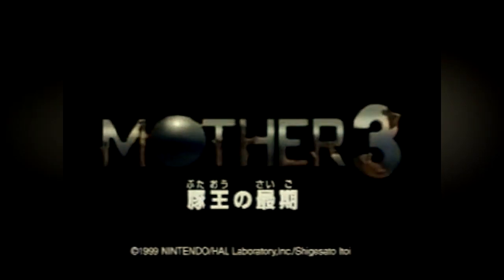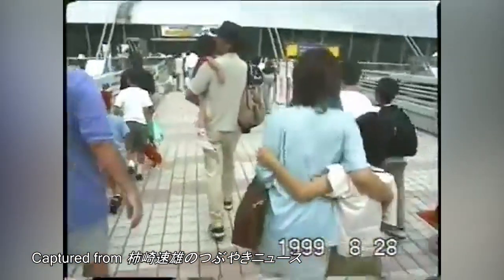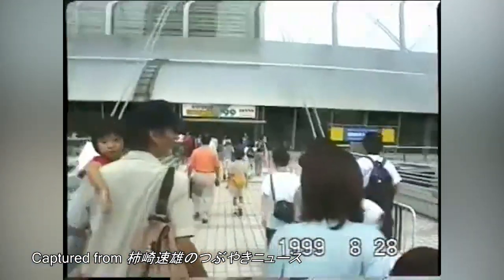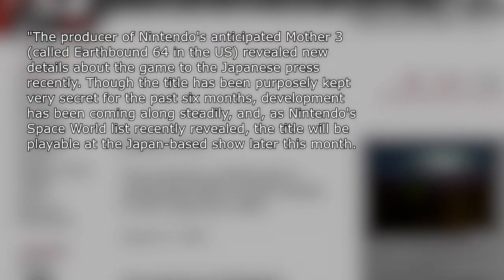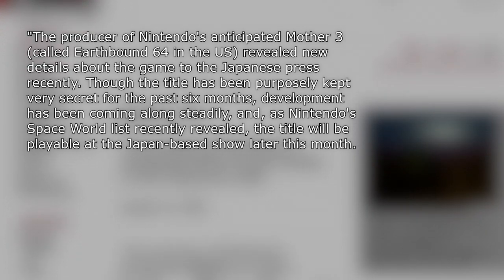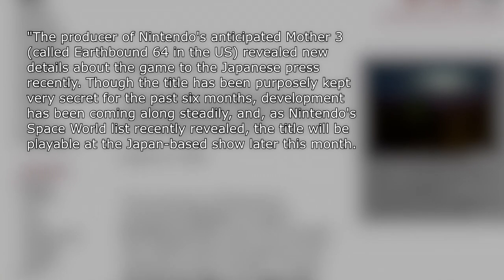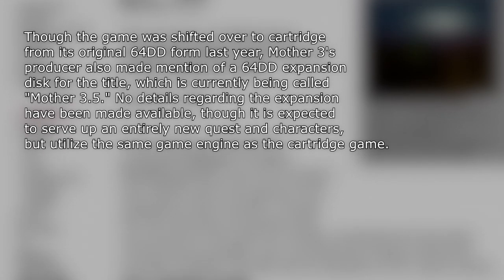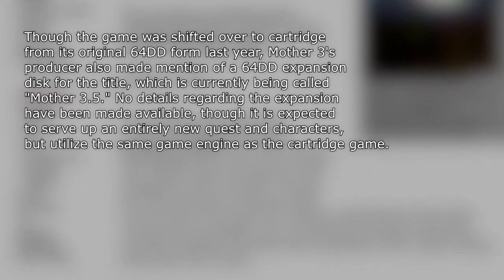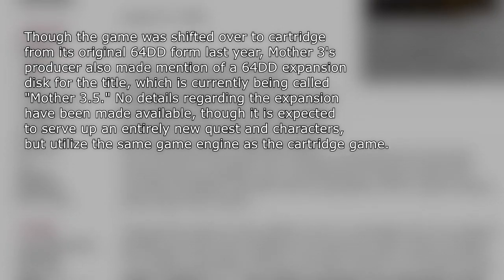Mother 3.5 is the most rumored Nintendo 64DD expansion kit besides Ura Zelda, which is incredible for something that never even existed. On August 13, 1999 — two weeks before Space World 1999 — IGN released an article named "Mother 3.5" claiming that an expansion disc was coming for the now cartridge-based game. The producer of Nintendo's anticipated Mother 3, called Earthbound 64 in the US, revealed new details to the Japanese press, and though the game had been shifted over to a cartridge from its original 64DD form the previous year, mention was made of a 64DD expansion disc for the title, currently being called Mother 3.5.